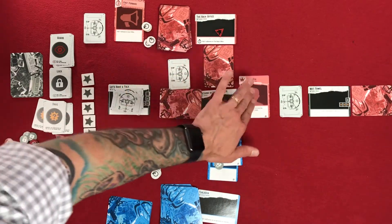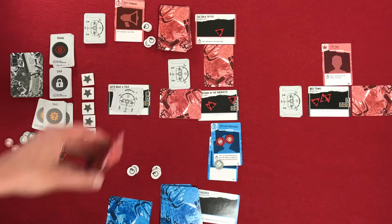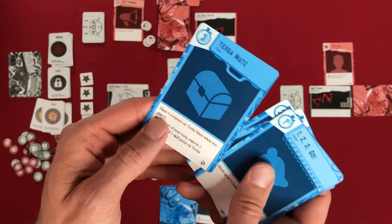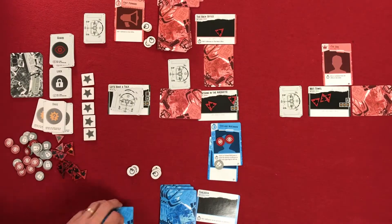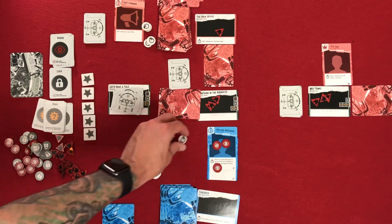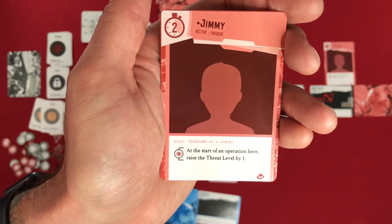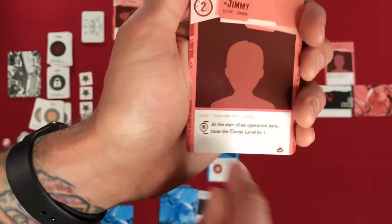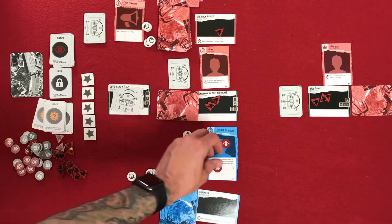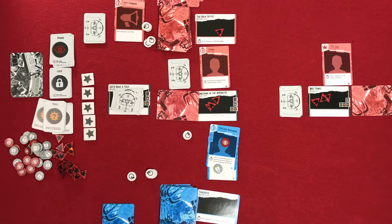Let's say we finish a turn and the Don moved over here, playing his influence, just so we can show what an operation looks like. Now on the crew's turn, we draw a card and before anything else we run an operation on this location. That takes one action. The first thing is we reveal a face-down card — it's Jimmy. At the start of an operation here, raise the threat level by one. I have an option to spend one of these tokens to skip that from happening. We'll use one of those tokens and discard it to keep that from happening — though actually that was a lock token, so we discard it.